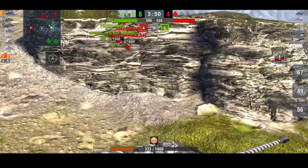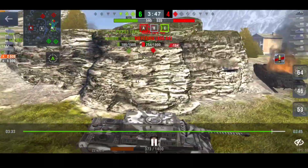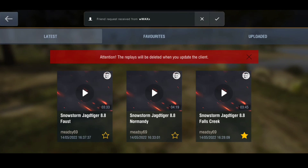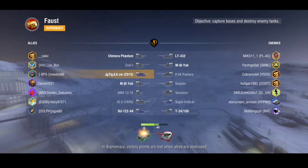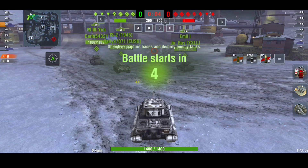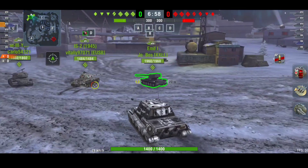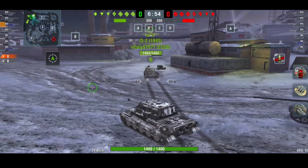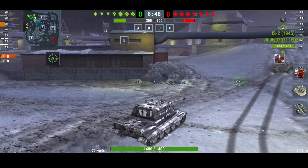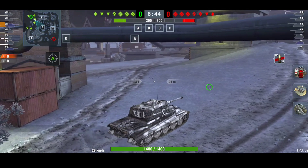That game you can see we bounced 1300 damage - the armor profile is still the same and you can still bounce. We ended on 2.6k damage; that was my first game in the tank. We then had a game that I lost, and there was literally no team. Next up we're going to play again - we are up against tier 7s. The tank is going to be much better in tier 7 than against tier 9; you might struggle to penetrate super heavies at tier 9.